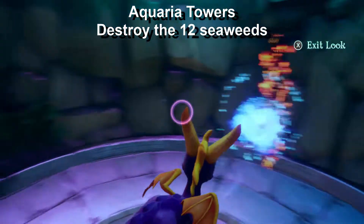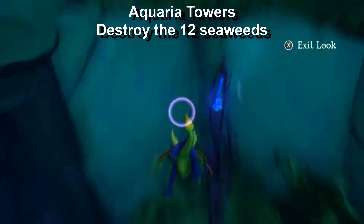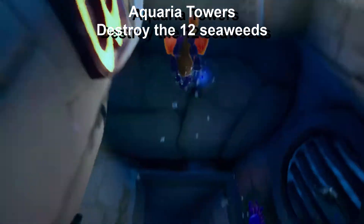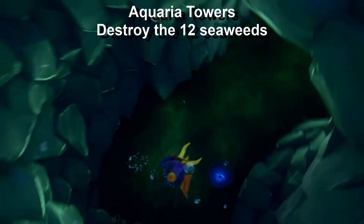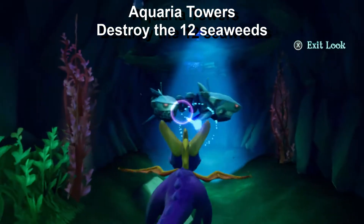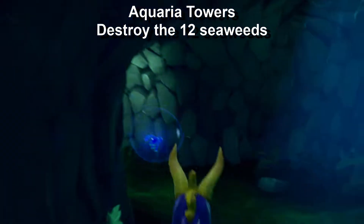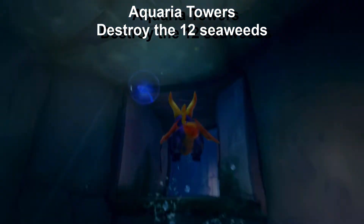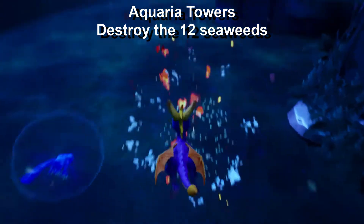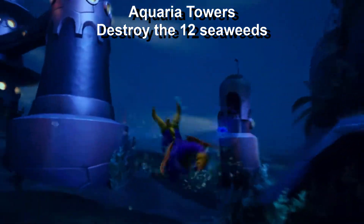The Aquaria Towers is probably the skill point I struggled with the most when recording this footage, because two walkthroughs I looked up said there were only 10 of them. I don't know if that's the case in the PlayStation version, but in the Reignited Trilogy there are 12 wood things - seaweed - and you have to burn them all to a crisp. That drove me crazy because I spent about an hour trying to get this footage, kept saying I know for sure that was 10 seaweed, why am I not getting this skill point? But yeah, there are actually 12, not 10 - there were two I was completely missing.